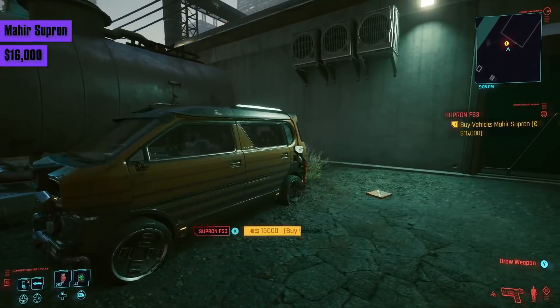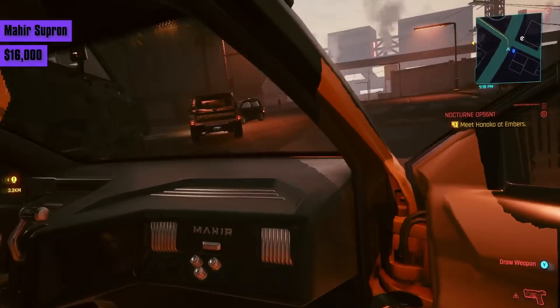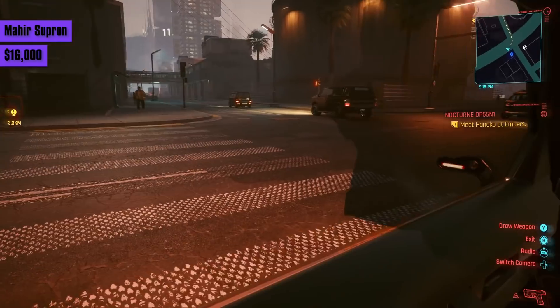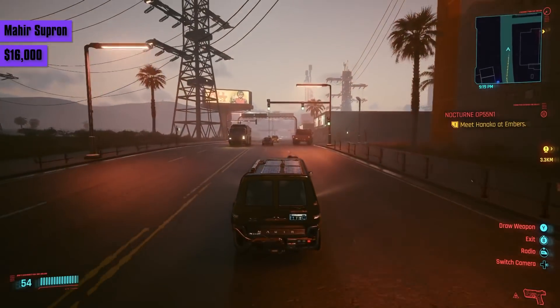You'd think vehicles will be getting better as their street cred cost rises, but the Mejia Supran definitely breaks that trend. For 16,000 eddies, you get a slightly faster Villefort Columbus that maxes out at 139. It's more compact and handles better, but not by much.